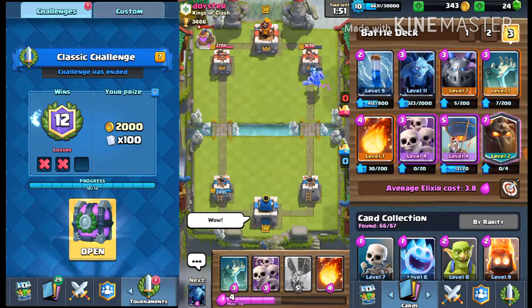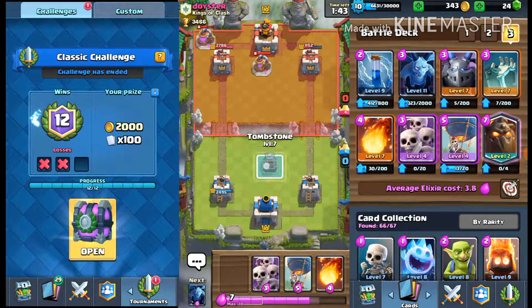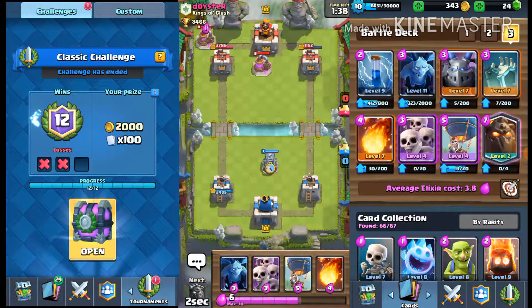Getting the Princess was one of the legendaries I've always wanted, along with the Miner. I tried the Miner out in the deck a couple of times and it didn't work very well, but it can get better. The only time I've ever used the Miner was in the draft challenge. The only legendary I don't have right now is the Electro Wizard.